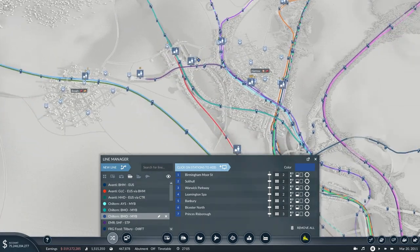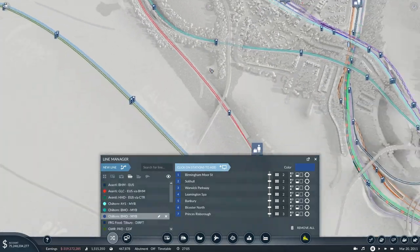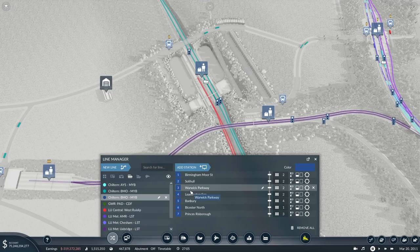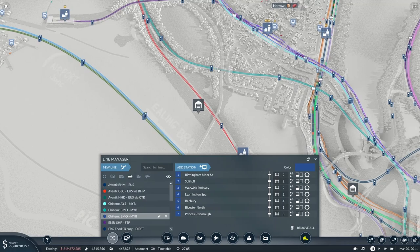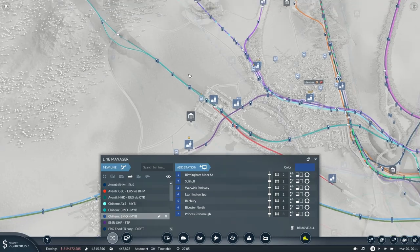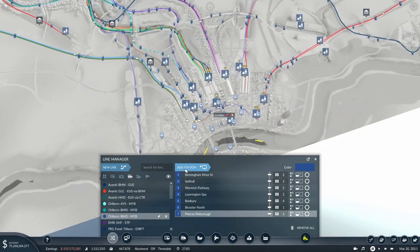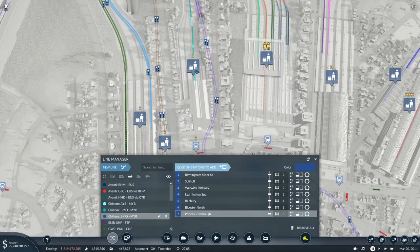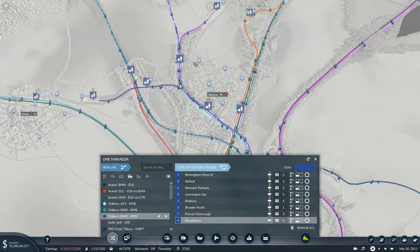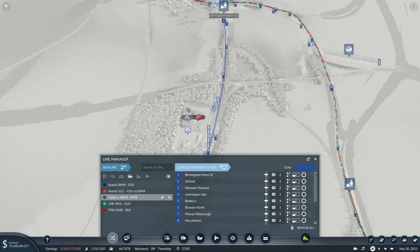Princess Risborough is just going to be a little interchange. I'm not sure if I'm going to build the town yet because at this point my computer is really starting to struggle. Then we've got High Wycombe, and then West Ruislip. I'm not sure if I've built High Wycombe or South Ruislip - I don't think I have, which is annoying. Then obviously from Princess Risborough into Marylebone, and then just back again on the return.